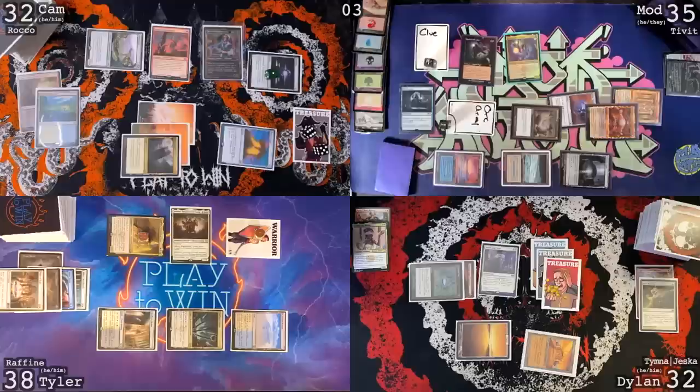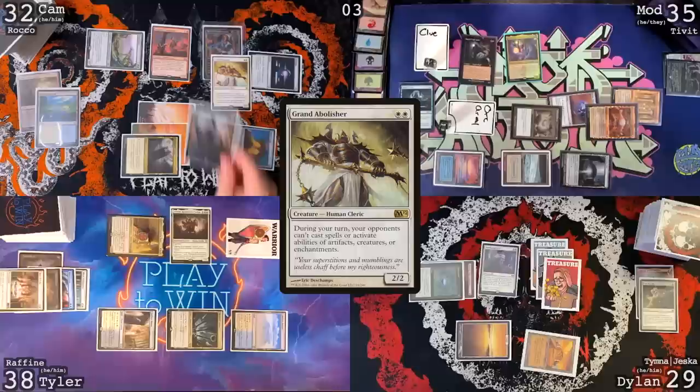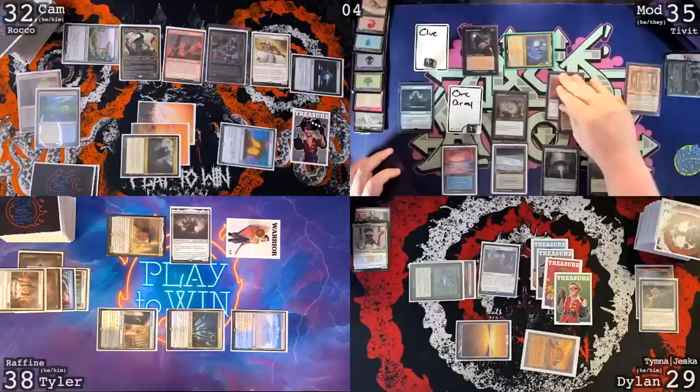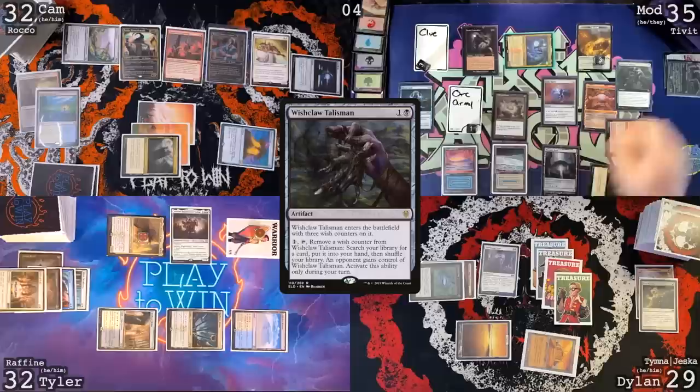Dylan, coming in at you for three. I'll take three, go to 29. I lost one of my mana too. I will crack two treasures for a Grand Abolisher. Pay for it. Pay four treasures to cast a Jetmir. Bummer. Trigger — pay for it. I'm down to three treasures, I have no other plays, I will pass. Crypt trigger at my upkeep — I will roll. Even, so we're safe. Draw for turn. Smothering Tithe — fuck it, you can have it, you already have infinite mana. Play a Command Tower as my land for turn. Go to combat — Tyler, let's come at you for six in the air. I'll take six, go to 32. Hit trigger — I'll choose two treasures. I will choose clue.